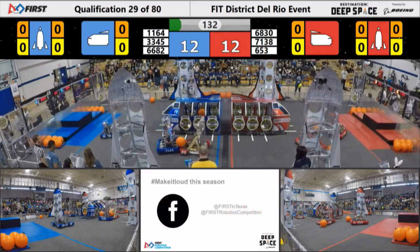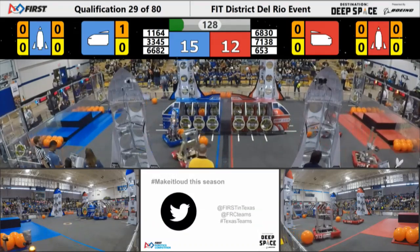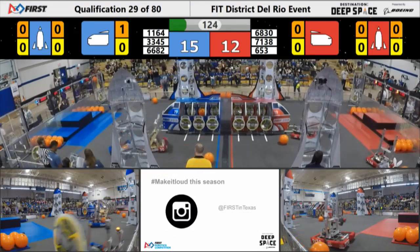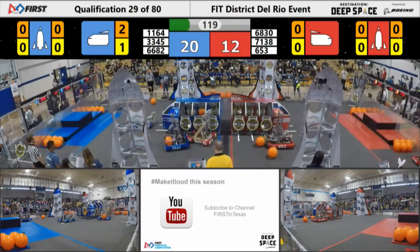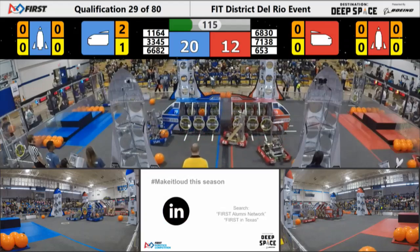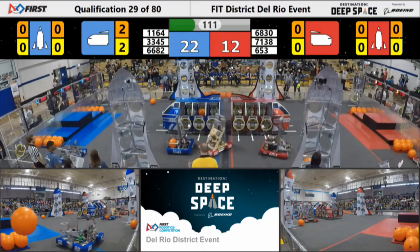It's 12 to 12 going into the teleoperated period, but immediately blue gets that piece of cargo into the cargo ship and they take a three-point lead. We've got 6530 on one side trying to get a piece of cargo up off the ground. 6830 is over here playing defense, but 3345 Metal Jacket is able to push them aside, though they have yet to deposit that cargo.